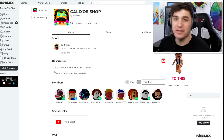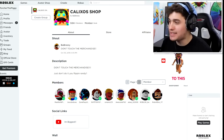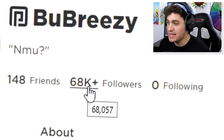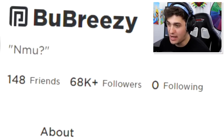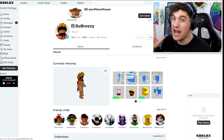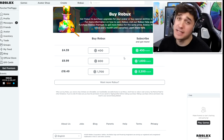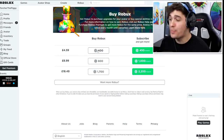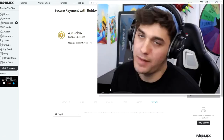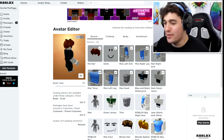Step two: click on Boo Breezy and hit follow. I only have 68,000 followers right now and I'm kind of sad about that. Step three — the most important: whenever you buy Robux from the Robux store, make sure you're using my star code. You're probably not, but please do!